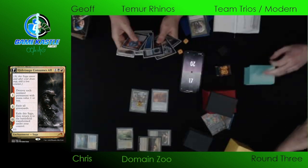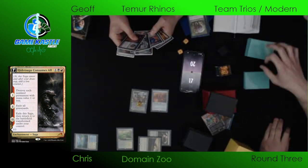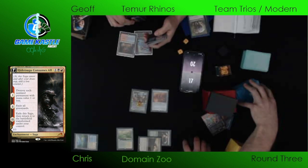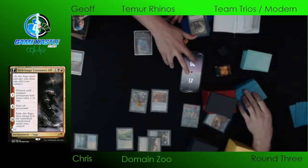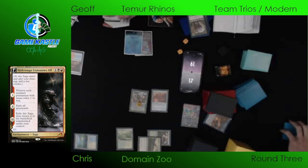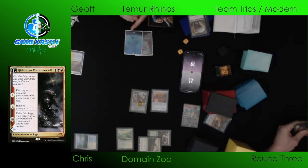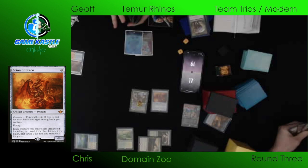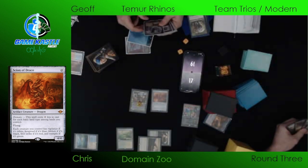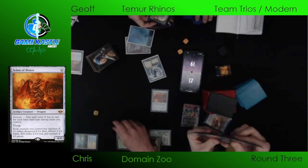I really like the addition of Shardless Agent to Modern — it turns your Shardless Agent into four bodies. It's like ten mana worth of value, eight of that with Trample, for just three mana. The deckbuilding constraint of requiring blue is basically the correct way to build this deck. You do see the Scion of Draco hitting the table for Chris, and then a Brazen Borrower is going to bounce the Territorial Kavu.